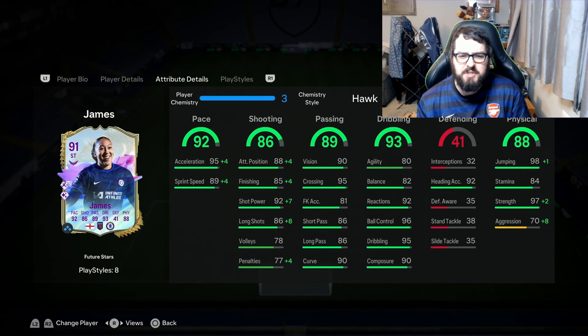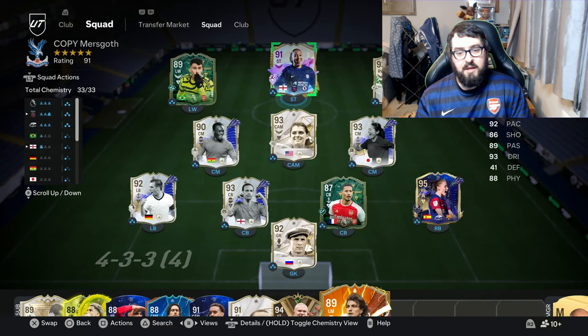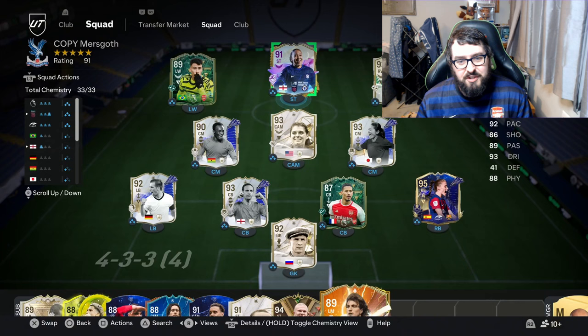I was tempted to go with a Hunter to really maximize the pace, but she's already got 95 acceleration, so with the Hawk she hits max acceleration and it just helps that sprint speed. By putting a Hunter on her I feel that would be a little bit wasted as a chem style. Let's have a look at the team she's in — it's a very nice looking team.